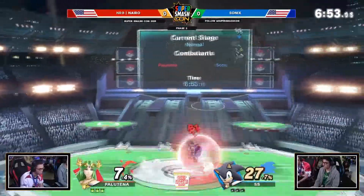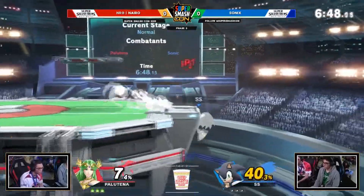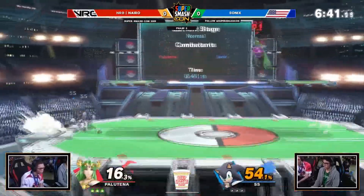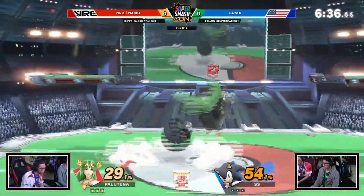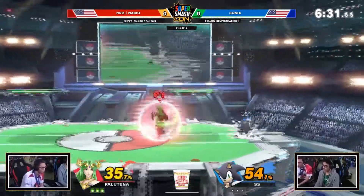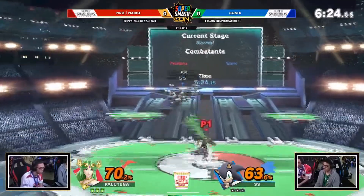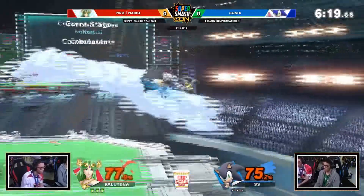Number 3: Watch videos of top players of your character playing against top players of the character you are bad against. Look at what they do to counter that character and replicate it in your own gameplay. This is probably one of the best tips on the list, and I really advise that you do it. For example, one of my friends didn't know that Palutena's Dash Attack can counter Sonic's Spin Dash, so I told him to go watch Nairo fight any Sonic. He did, realized that Dash Attack countered Spin Dash, and he didn't have as much trouble with that matchup anymore.